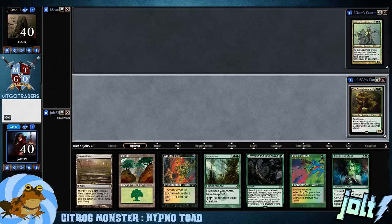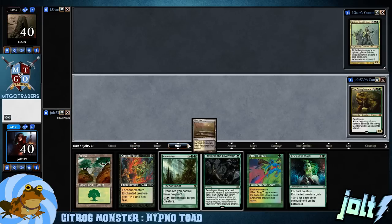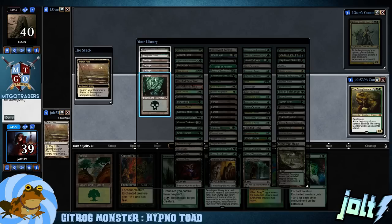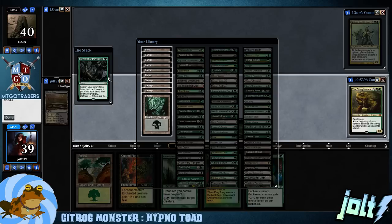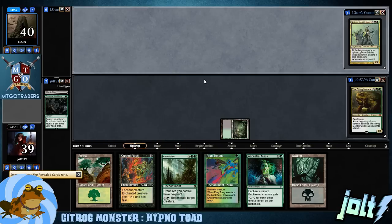We've got some Golgari on Golgari action, I'll take that. So let's go ahead and get the Marsh Flats down and then we could fire it off for another Basic right now. Make sure we hit the land drop. Let's crack it, grab one of our Dual Sources — grab Bayou. Let's fire off Traverse. We're kind of far away from getting Delirium going anyway. Let's grab another Black Source — grab that Swamp and then pass the turn.